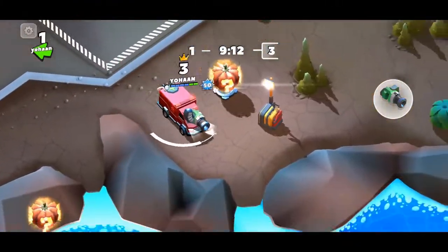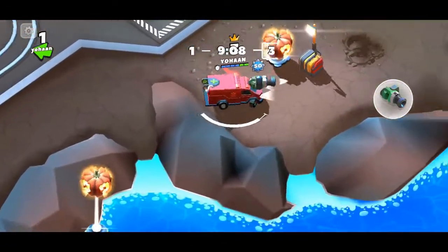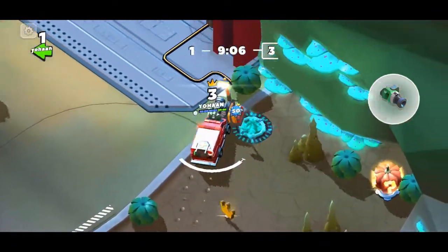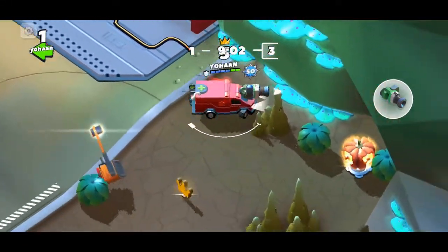Take this light box and push it onto this neon blue hole. After you do that, you're going to find three or four lines on it. Now you're done pushing the light boxes.